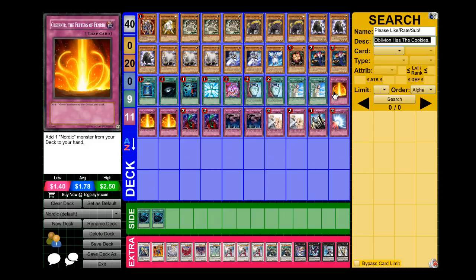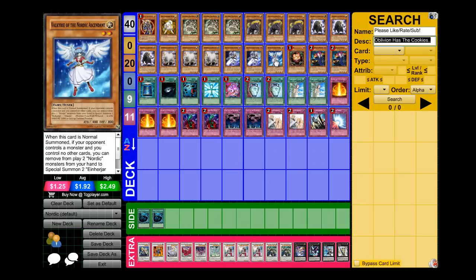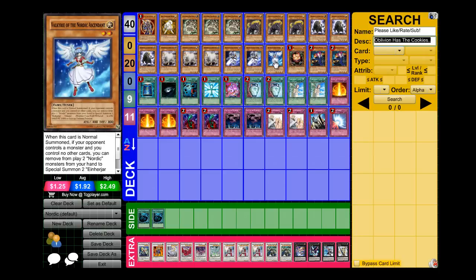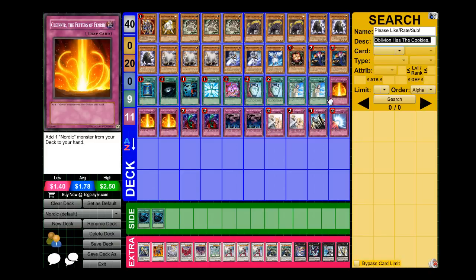I also run three Glyfner, the Fetters of Fenir — their searcher card. This card is amazing. It baits out MST and it baits out so much stuff. This trap card is really one of my favorites because it searches out the cards that you need. First turn you could set this and if you have two Nordic Beasts in hand you could go for Valkyrie, Normal Summon Valkyrie and you know. The only reason why I don't run two Valkyrie is because she's bait. So yeah, I run three Glyfner.